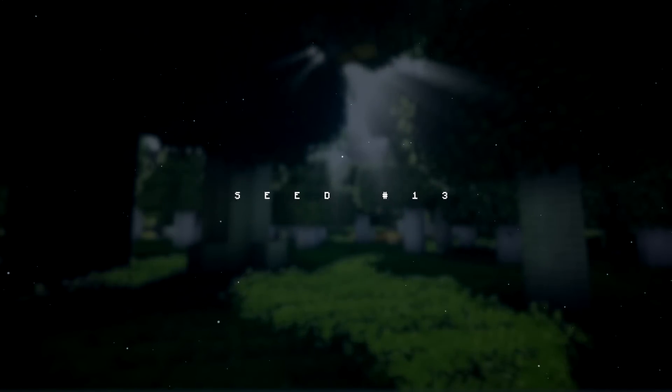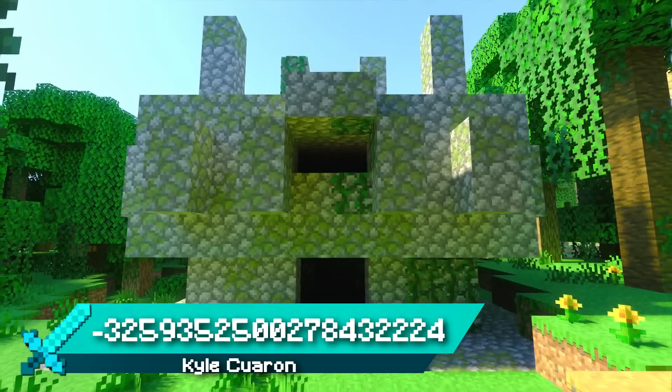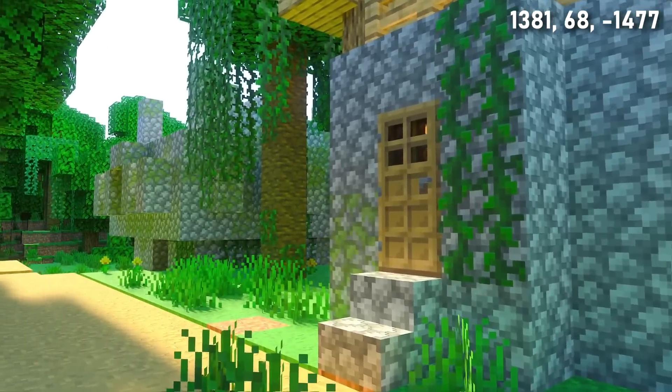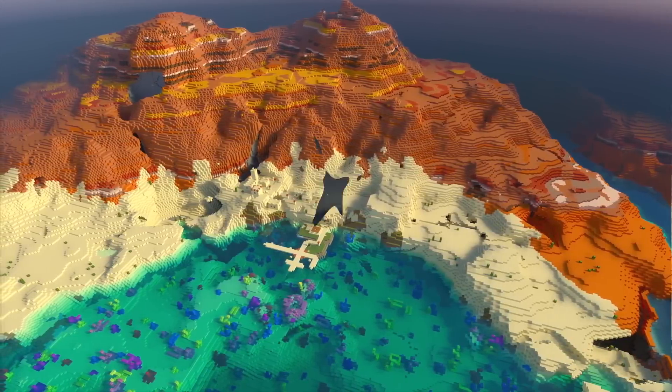Seed 13 spawns you in another incredible badlands biome with two amazing mountains right at spawn. This seed is also home to loads of unique villages. Right on the edge of the badlands there's a double blacksmith village that even has a jungle temple. There's also a giant portal meadow village, a village in a cave, and two coral coast villages.